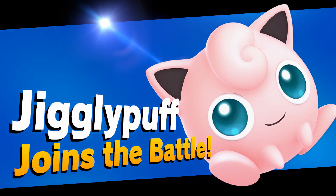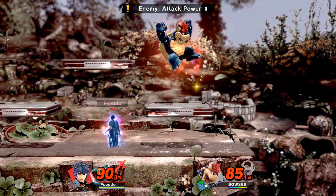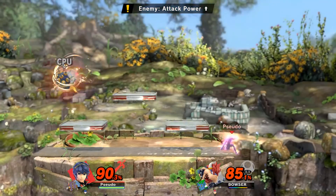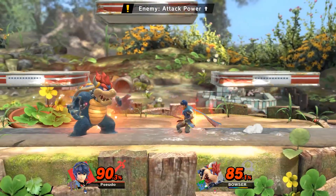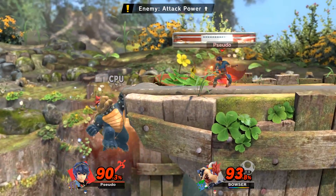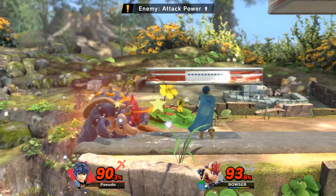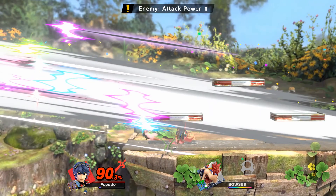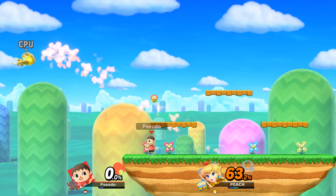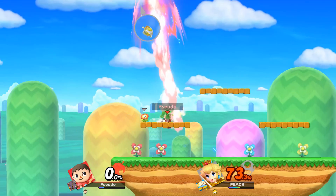Up smash. Jigglypuff is now a full member of the team. Oh, you're kidding me — you jumped out of the way of that? There we go. Is this forward smash going to do it? I think it will, especially if we space it to the point where we get the tipper. She is just using that Parasol, isn't she?